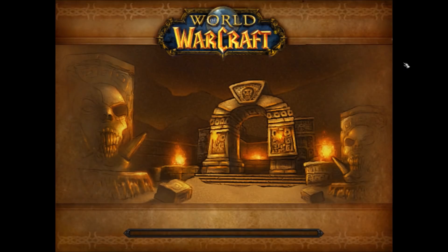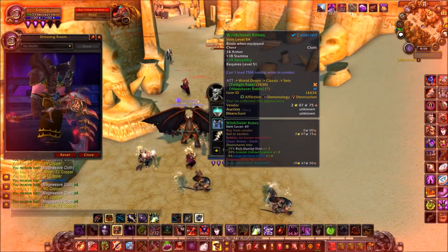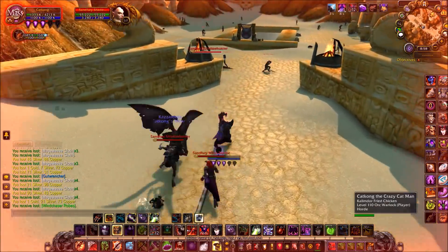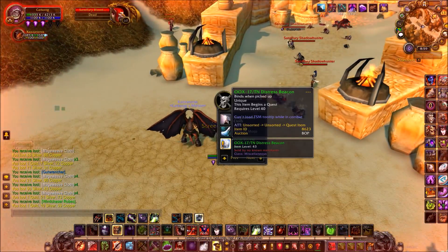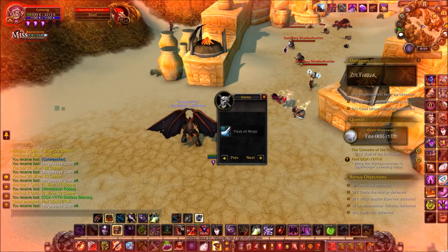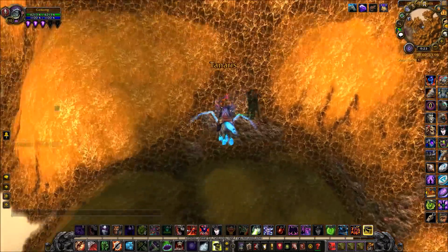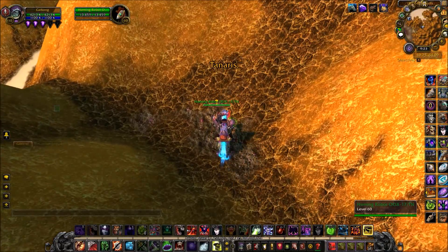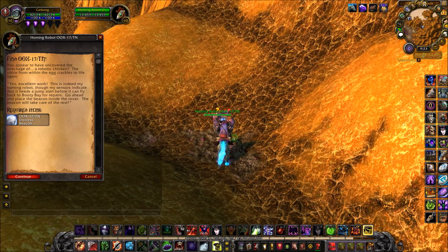To complete the questline, you'll have to farm 3 different drops from 3 different places. The first one is a zone drop from Tanaris, and people have found the most success from doing Zul'Farrak. The items of interest are called Distress Beacons, and here you'll see I've gotten my first one — I got it right around the first boss of my first run of ZF. If you want, you can also farm out the rest of ZF for some rare transmog drops. After getting a Distress Beacon, you'll just have to do a quick and easy escort quest.